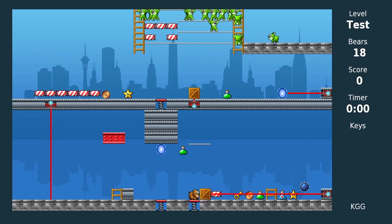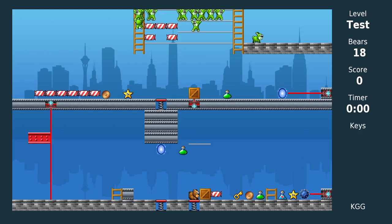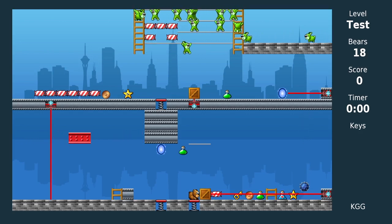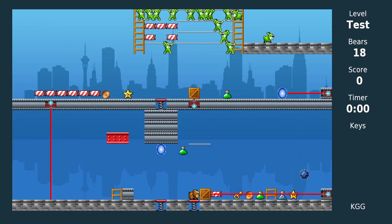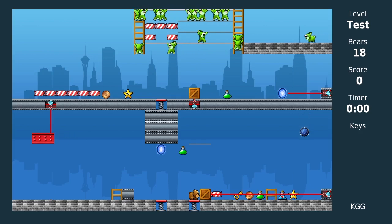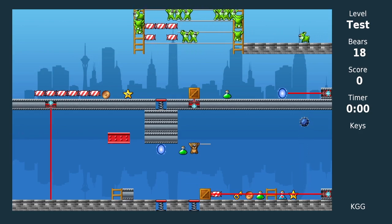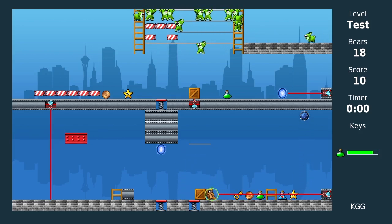So let's push this crate over here like that. Looking to the right, you can also see the laser will go right through candy, bonus coins, keys, and all those different things — it doesn't destroy them. The laser also goes through ladders as well. So let's jump up, get the shield, drop down, and get the candy.